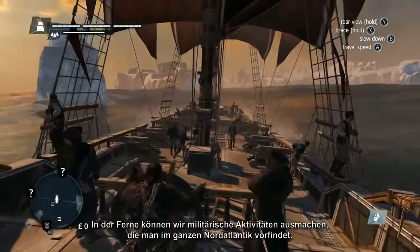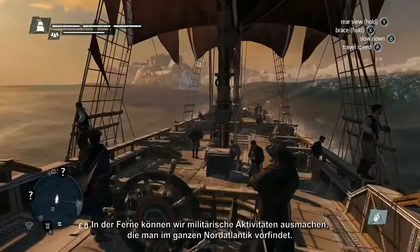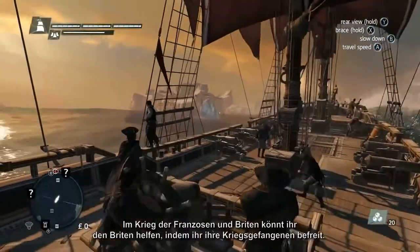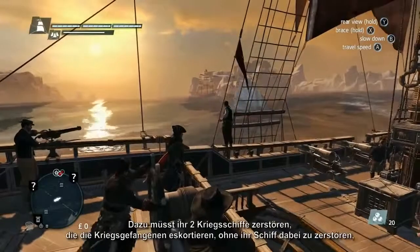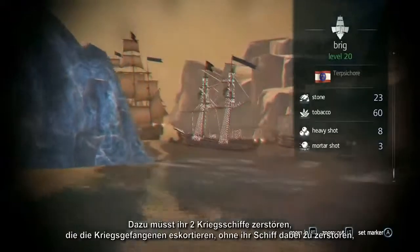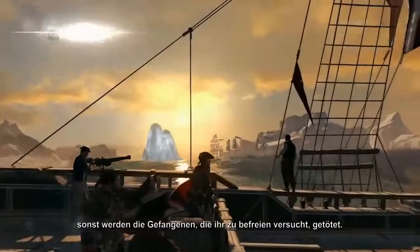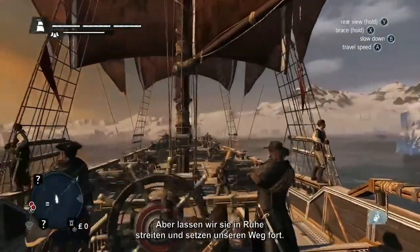In the distance, we can see some of the military activity which is found throughout the North Atlantic Ocean. In the war between the French and British, you can help the British by freeing their prisoners of war. You'll have to destroy two military ships escorting the prisoner of war ship, without damaging it. Otherwise, the prisoners you're trying to save will be killed. But let's leave that for now, and continue on our way.